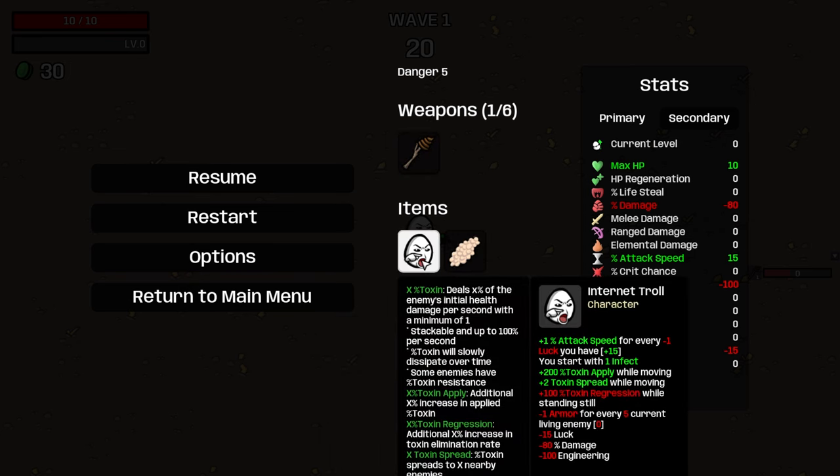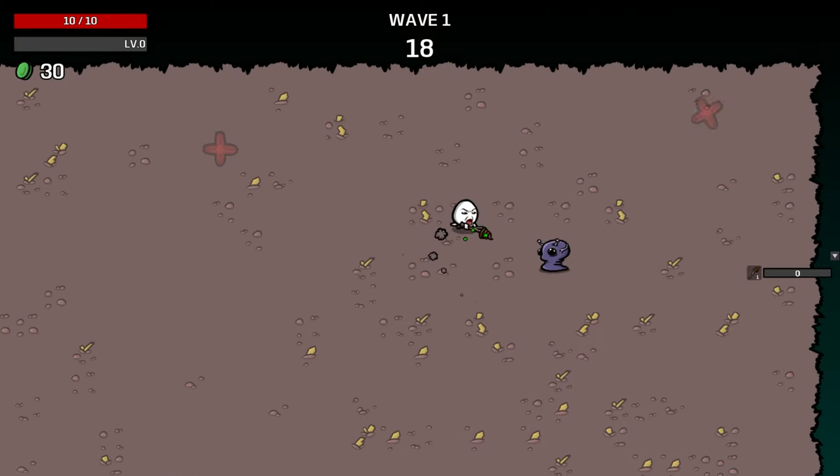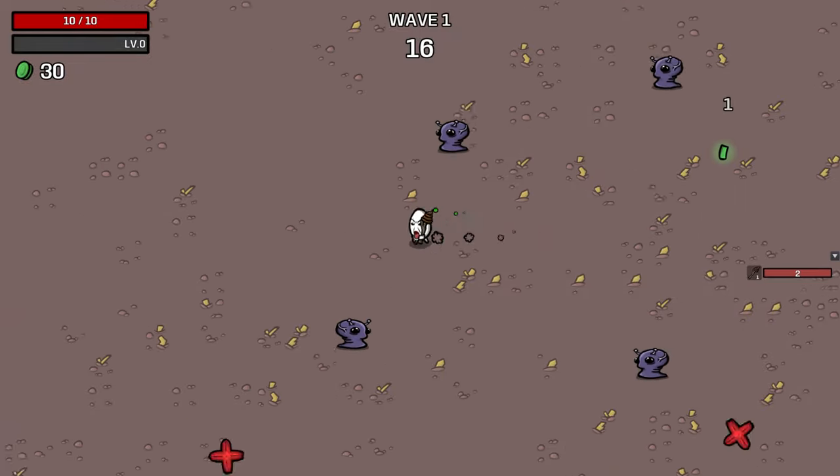We start with an Internet Troll. We get attack speed for negative luck, 200% toxic apply while moving, and toxic spread while moving, so we're going to be running speedy. Minus one armor for every five living enemies is kind of rough, and damage doesn't really matter because I don't think toxic is affected by damage since it's percent-based. We don't do engineering either, so it's whatever — it's a run-around, don't-get-hit kind of build. Poop Stick is a stabbing weapon.